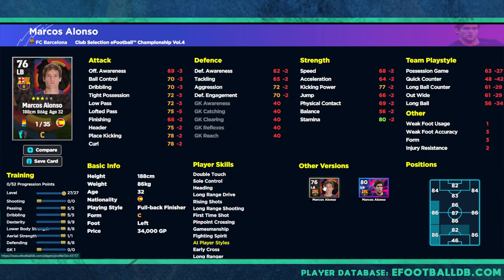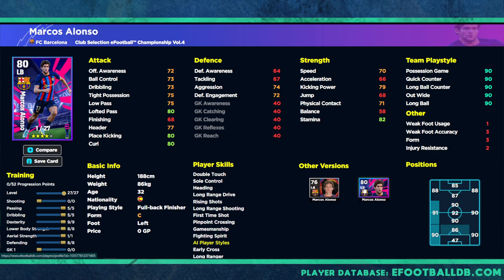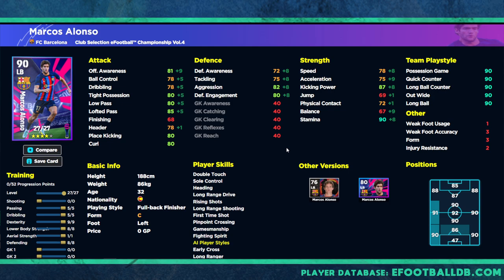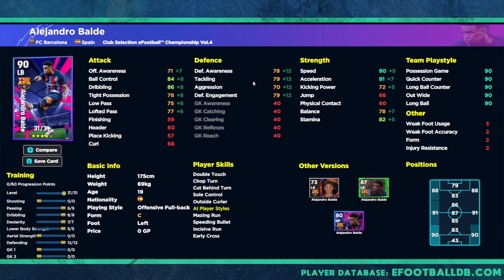These cards are pretty much identical apart from the stat discrepancies between the eFootball Pro ones, the Football Championship Volume 4, and the standard cards. With the leveled-up version you're looking at 90 stamina, 82 aggression, 81 offensive awareness, and of course the passing and dribbling for a possession type. 82 aggression is quite nice for this card as well.